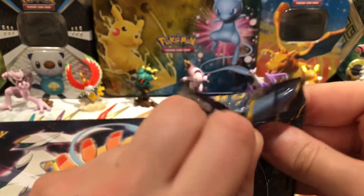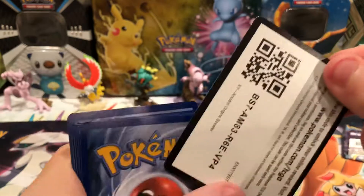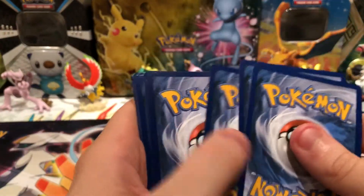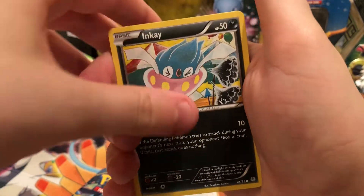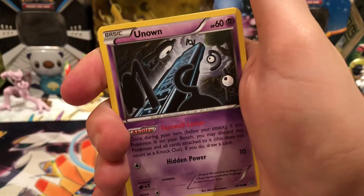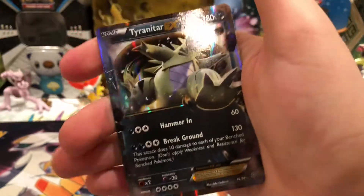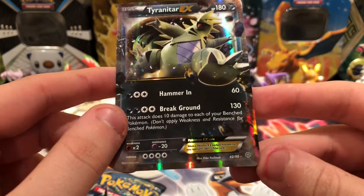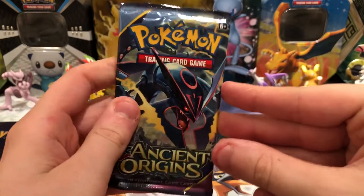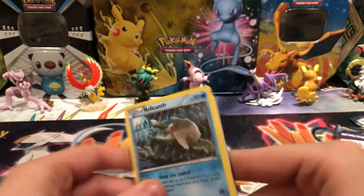I'm going to go with this Hoopa Unbound form pack. There's a Belltop, Inkay, Gumi, Beldum, Unown, Sceptile Spirit Link, Gloom, Ace Trainer. The Reverse is a Malamar — oddly just a Common. And the Rare is a Tyranitar EX. That's pretty nice — this pretty much made the opening. A Tyranitar EX. I sort of felt there was something good in that pack. Can we make it 3 for 3 in this Ancient Origins pin blister? I'm pretty sure I don't have that card — the Tyranitar EX. It goes with the Tyranitar pin.